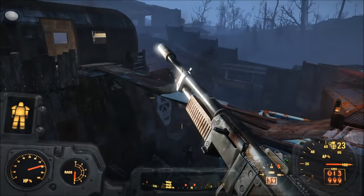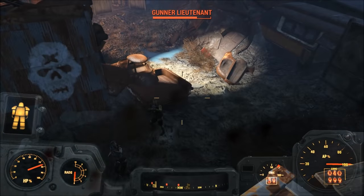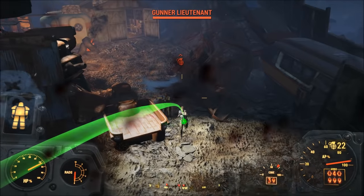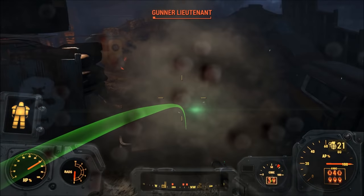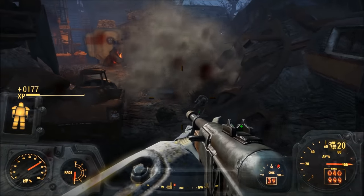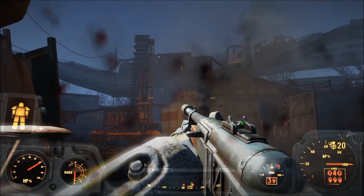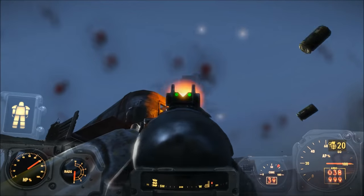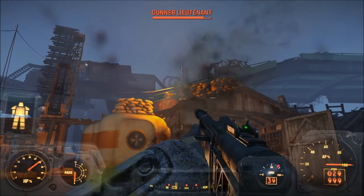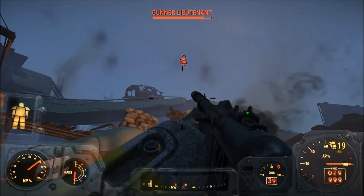Honestly, the standard Frag Grenade is the best way to go compared to something like the Baseball Grenade, which specifically requires a Baseball to craft and doesn't deal quite as much damage. If you don't want to craft a Frag Grenade, there are plenty of them you can find on dead enemies or in chests throughout all of Fallout 4.